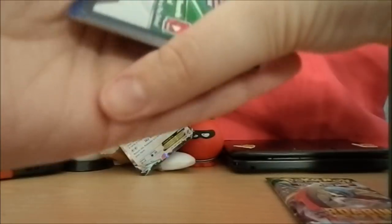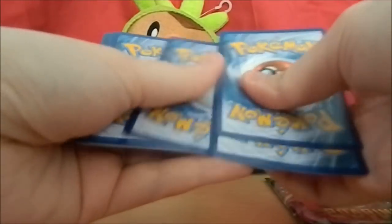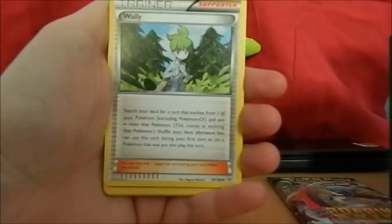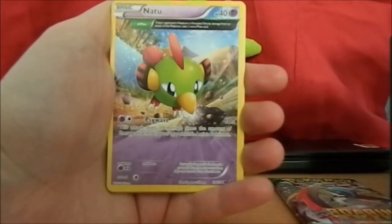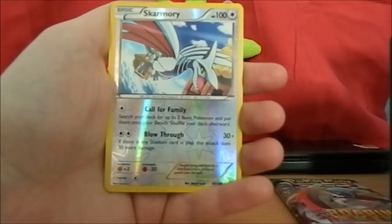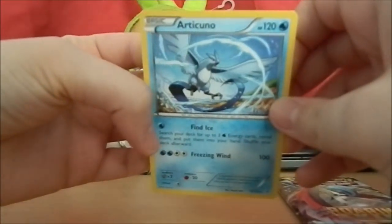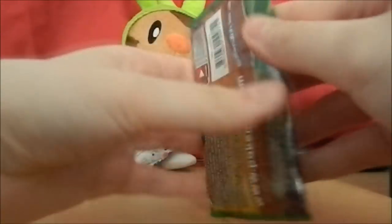Enjoy the code guys! One two three to the front. Trainer's Mail, my other best friend Pelipper, Wally, Inkay, Natu - I've got a lot of Natu - Togepi, Fletchling. A reverse holo Skarmory - that's actually a reverse holo rare as well, oh my gosh! And an Articuno - now all I need is Moltres. That's actually really pretty artwork as well.